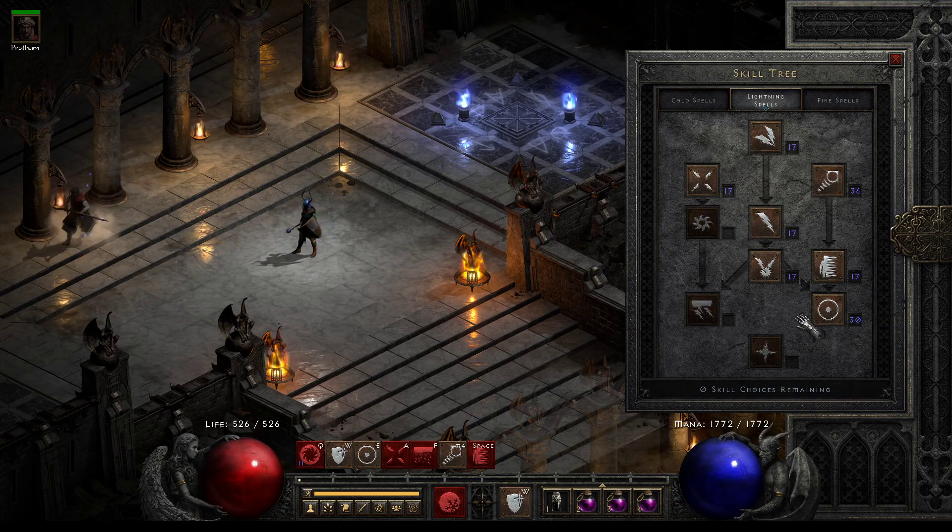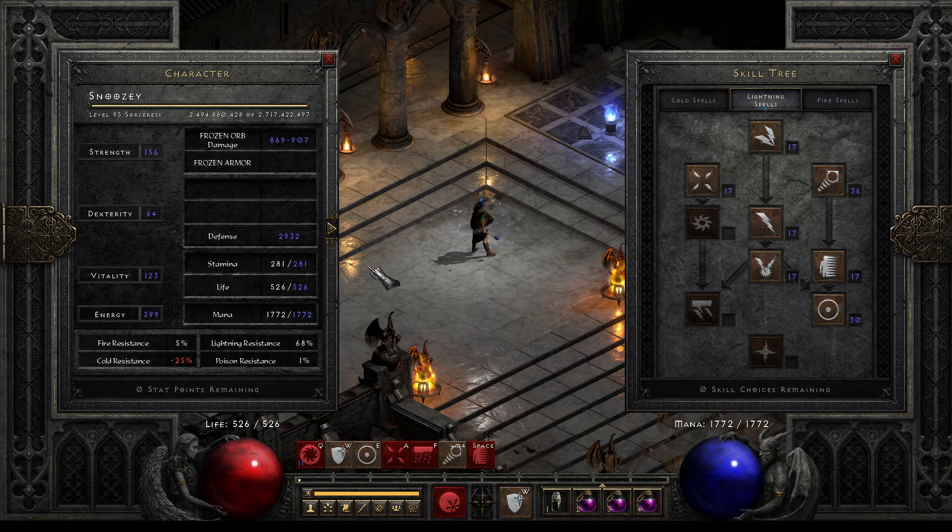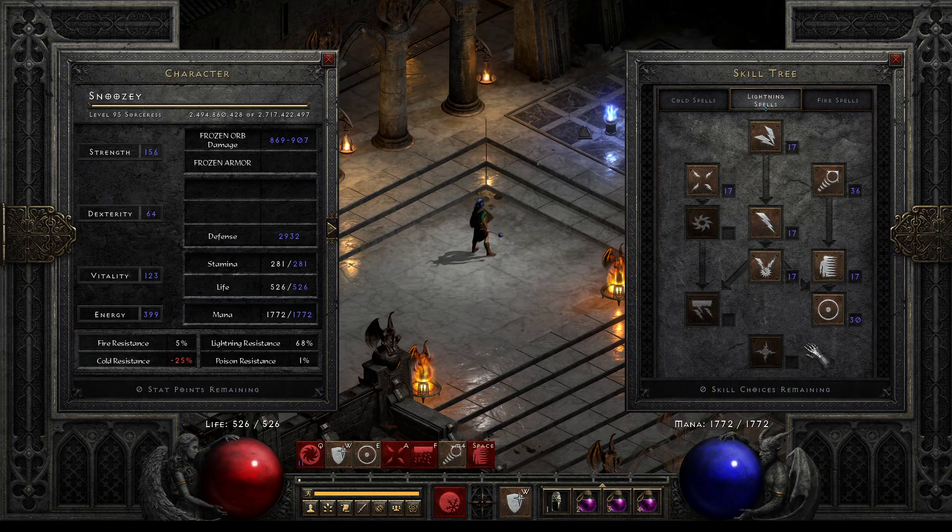The other big benefit that a lot of people don't understand about Energy Shield is it doesn't care about your resistances. This is my live Sorceress right now that I'm playing — it's a Frost Nova build Energy Shield. If you notice, my cold resistance is actually negative 25. And that's generally not that big of a deal for me because my Energy Shield is taking 85% of the damage anyways. This will go up as I level up; I've actually switched a little bit away from Energy Shield into more damage, so I could technically get this higher. But 85% for this build seems pretty comfortable so far.